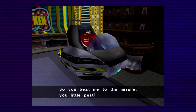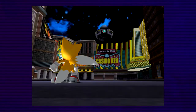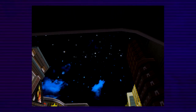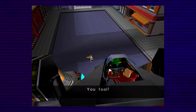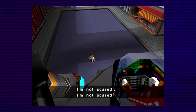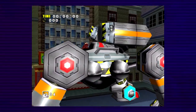But now that he's defeated, we got one last fight as Tails. "So you beat me to the missile, you little pest. I will make you all pay for this. Get out of here! You fool, away before I make mincemeat out of you." "I'm not scared. I can do this." Alright, so here's Tails' final fight for his storyline — he is going to go against the Egg Walker.